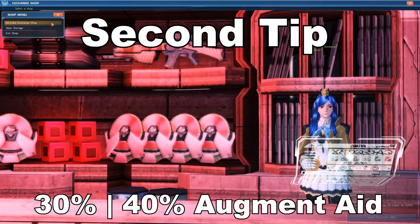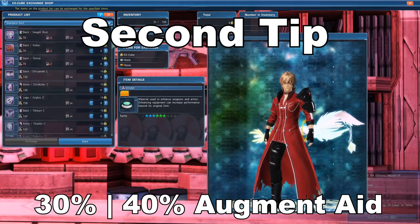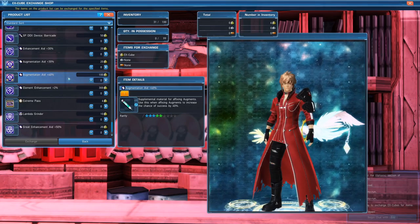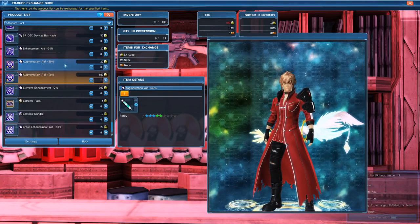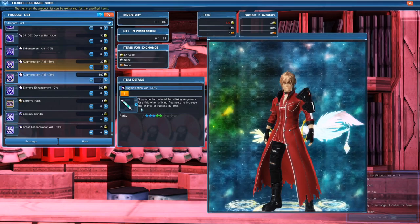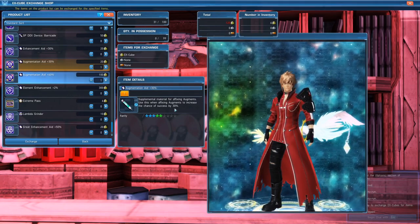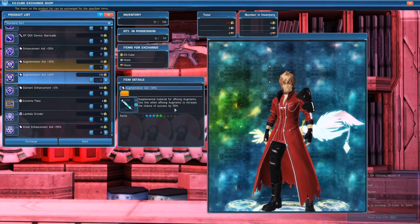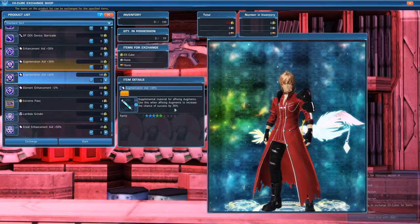The second tip for your X-Cubes will be the 30% and the 40% augment aids. These tools are what really make and break your augments that get transferred onto different units and weapons. It's definitely important to stack up your X-Cubes so you can afford all these augment aids for easy up-slotting and to actually transfer some nice augments onto your units and weapons. If you want more information on affixing, I'll post my guide in the description below.